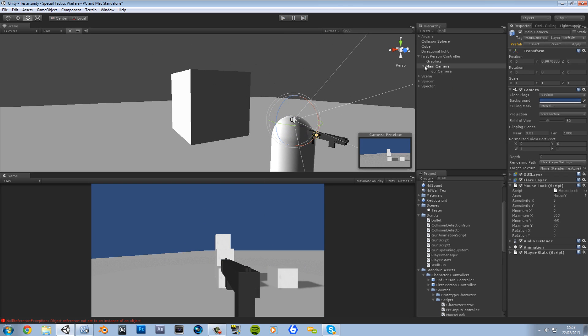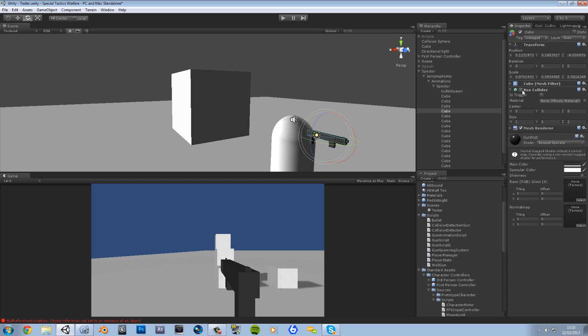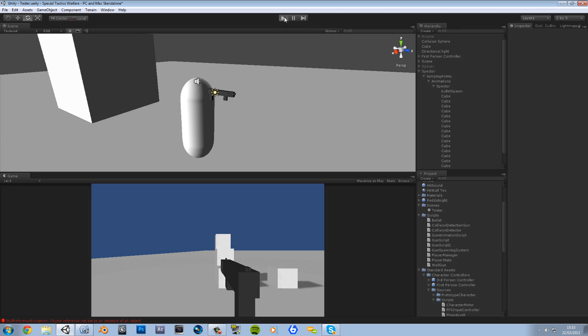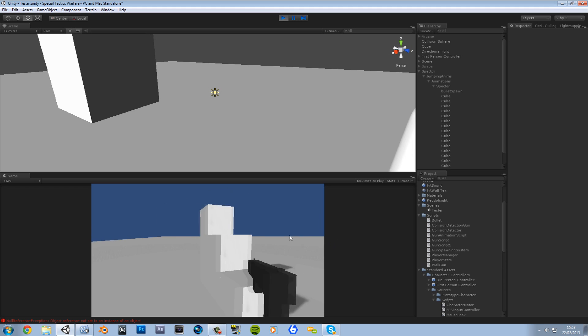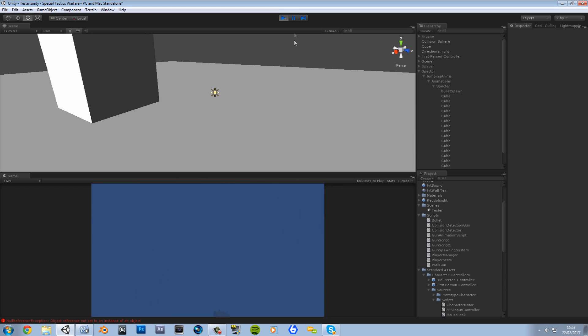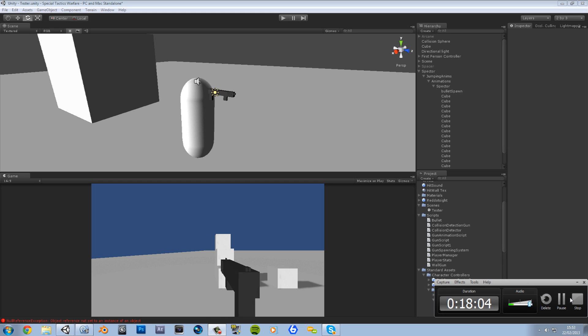Now if it's all jittery and crap, make sure that the gun you made in Unity has its box collider unticked. And yeah, thanks for watching — next episode the link will be in the description. I just want to thank you guys for watching. You now have smooth realistic movement around your gun. Thanks for watching!